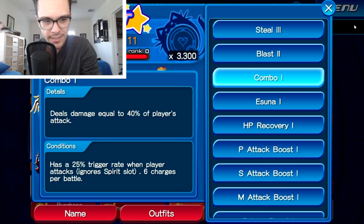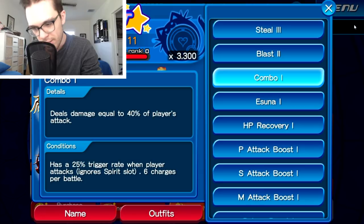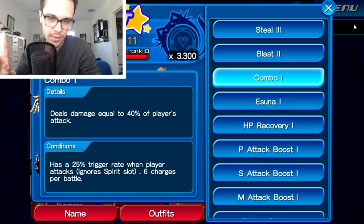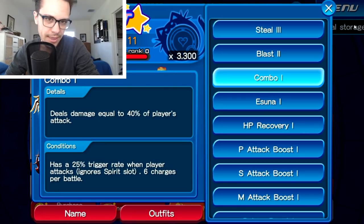It deals damage equal to 40% of the player's attack, has a 25% trigger rate when the player attacks ignoring the spirit slot, and has about six charges per battle. So essentially for every medal that you cast or swipe, whether or not it has extra attack or not, this skill has a 25% chance to trigger. It's basically the same exact thing as having extra attack on one of your medals.